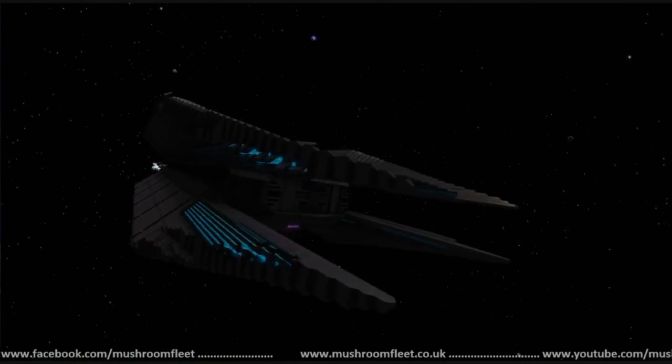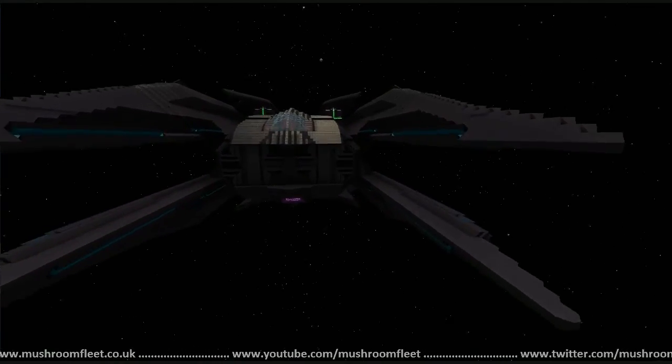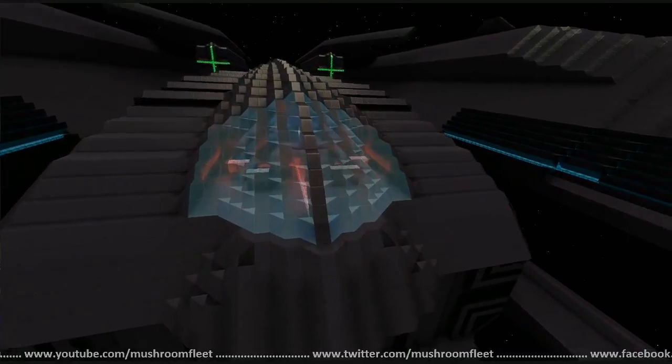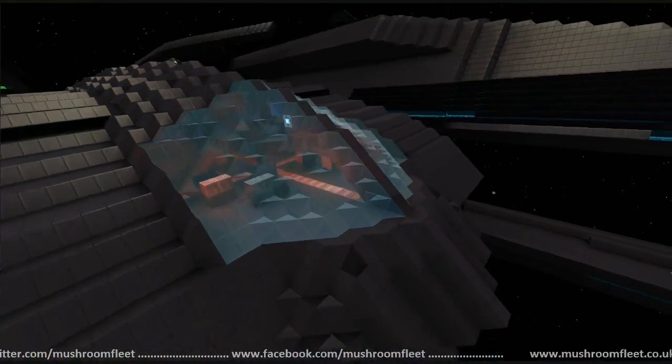What's the name of the ship? This is the Shadow Class Stealth Destroyer. I love the windows — those windows are cool. That is the bridge. That is really nice.